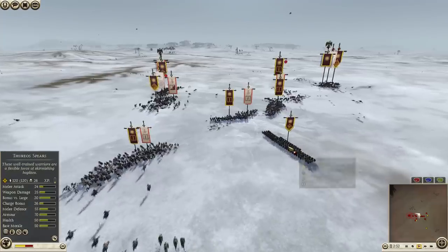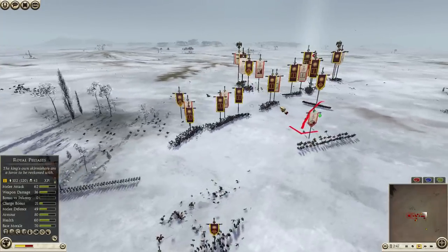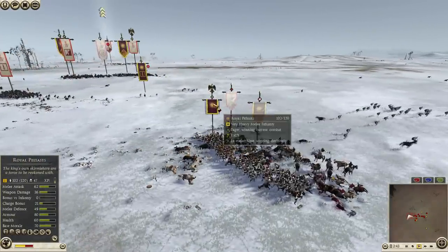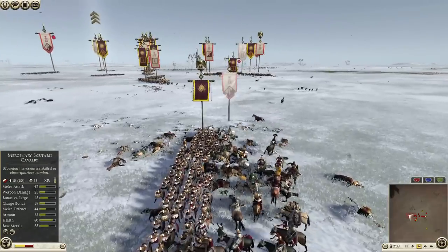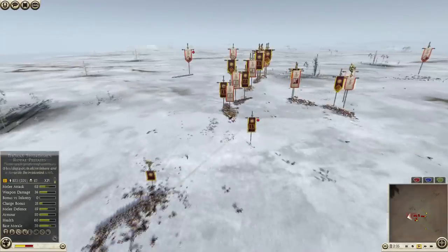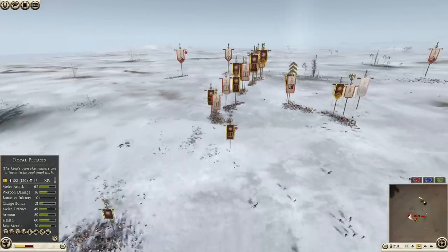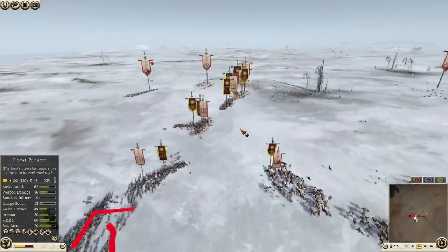I didn't have any other option than standing still with my Turo Spears and facing his Scutaris. Although I managed to take out his Cretan Archers — that's a good sign. I'm pursuing his Cav units with my Turo Spears; I had enough of his harassing my Taurac Swordsmen. You can see how powerful my Royal Peltas is. I'm gonna make a double sandwich with my Royal Peltas — get in there and kill off his men really fast.